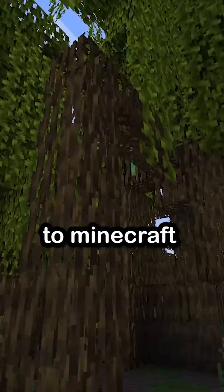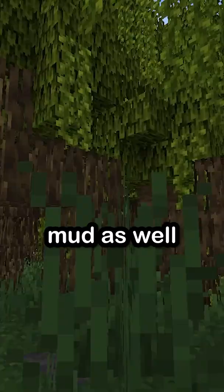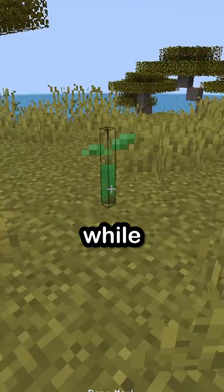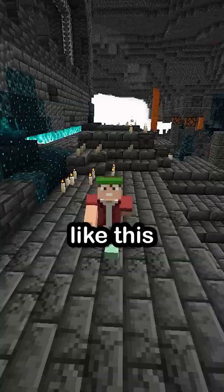They finally added the Mangrove Swamp to Minecraft. Here, you'll find a lot of trees surrounding this biome, and you'll encounter mud as well. You'll occasionally find frogs and bees once in a while. And you can grow propagules to turn into trees like this.